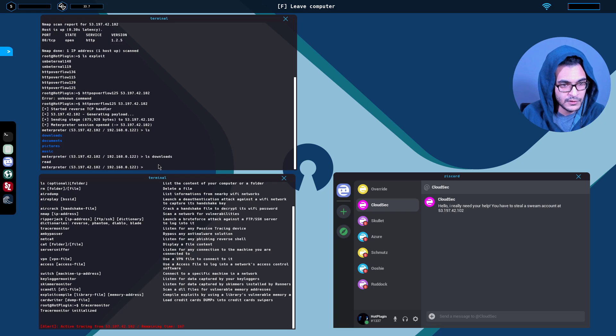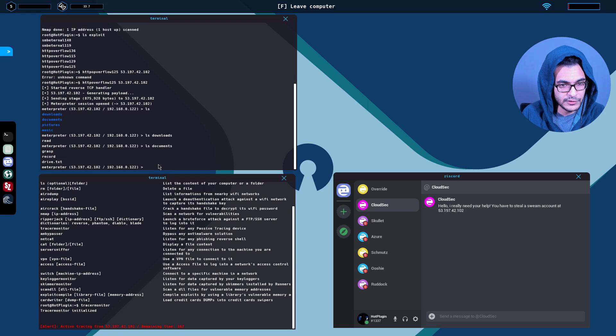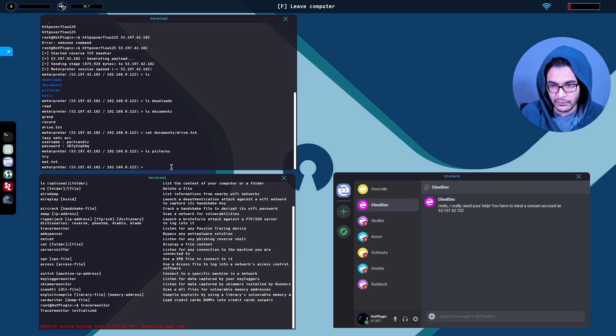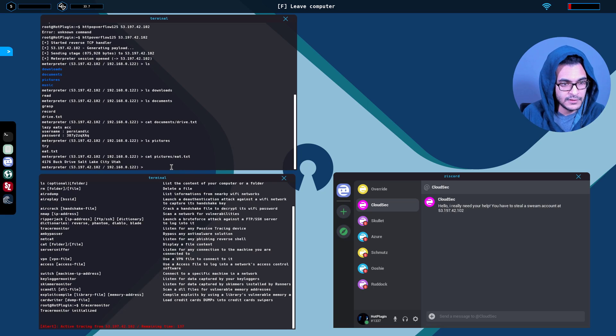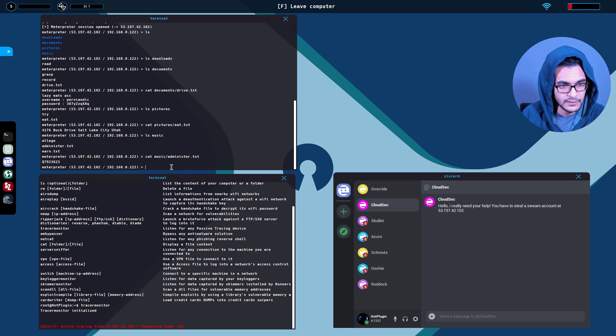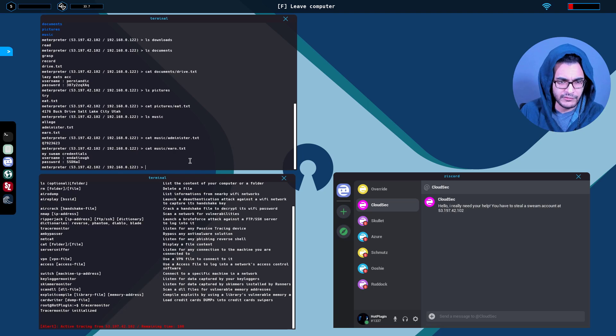LS downloads... let's check documents. We have drive.txt. Cat documents/drive.txt — that's a LazyEats account, not what we're looking for but we can get that. Let's check pictures. Cat pictures/eat.txt — that looks like an address. And we have music. LS music — we have earn.txt and administer.txt. Cat music/administer.txt — nothing there. Cat music/earn.txt — that looks like the SWIM credentials. We have 108 seconds, so we're good.